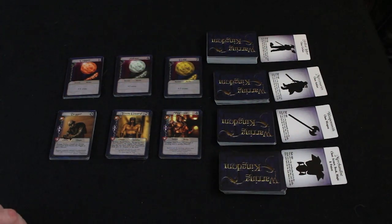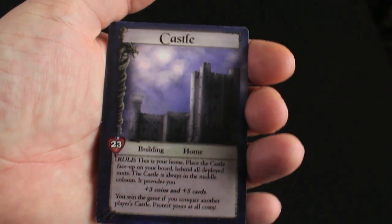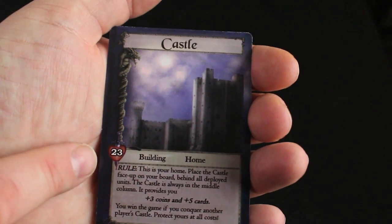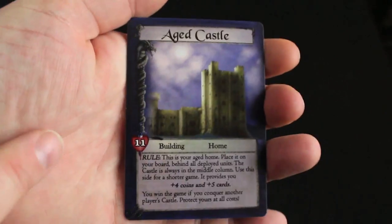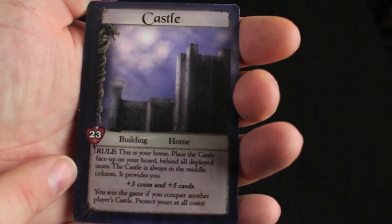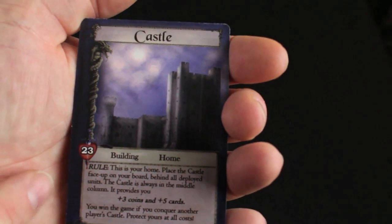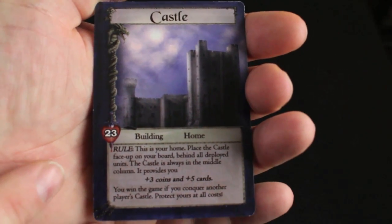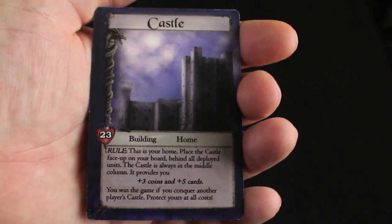You'll set this up in the middle and then set up each player area. The focal point of each player's play area is their castle, which they're trying to defend. Each castle has 23 hit points. If you want a shorter game you can turn the card over and there's the aged castle which has only 11 hit points. This card is also going to grant you three coins and five cards at the end of your round.